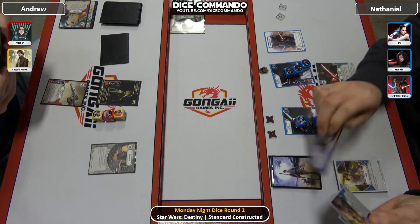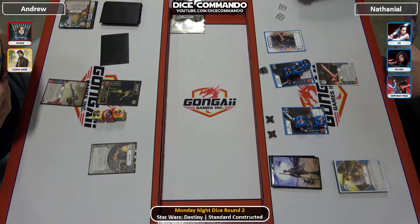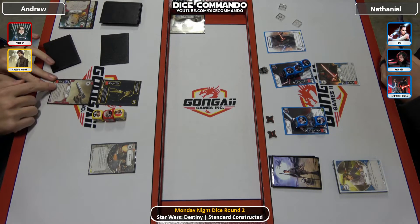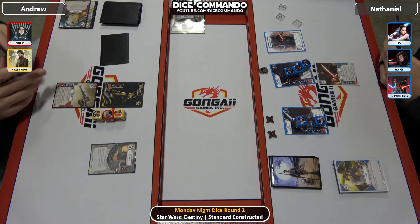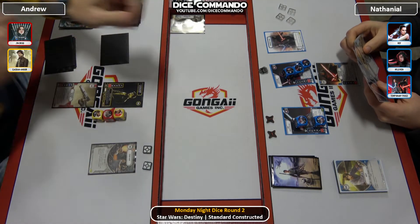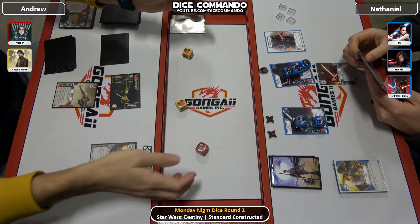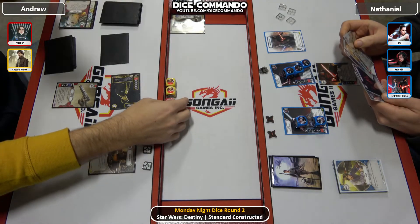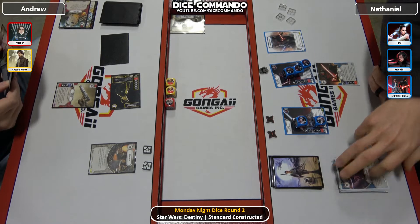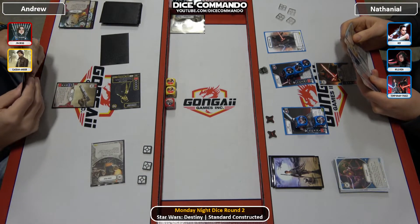Andrew will get us started after he takes his resources. Cassian coming in — not a great roll there. Andrew actually mills since he's re-rolling anyway. He gets the Steadfast, so he's safe there. Then he gains one resource for Scrap Heap — two to the mill.